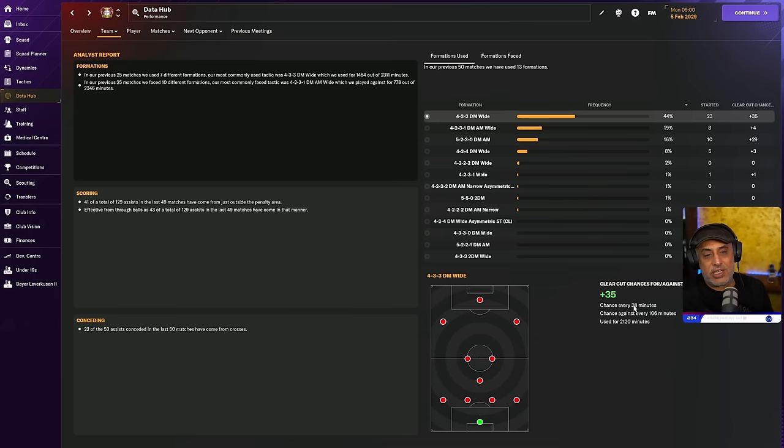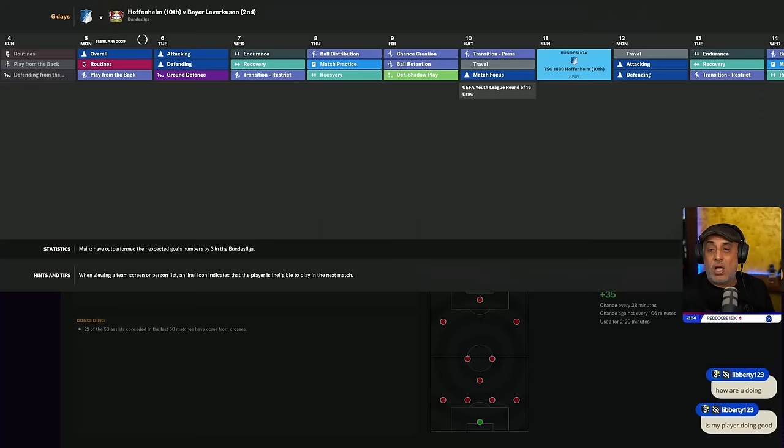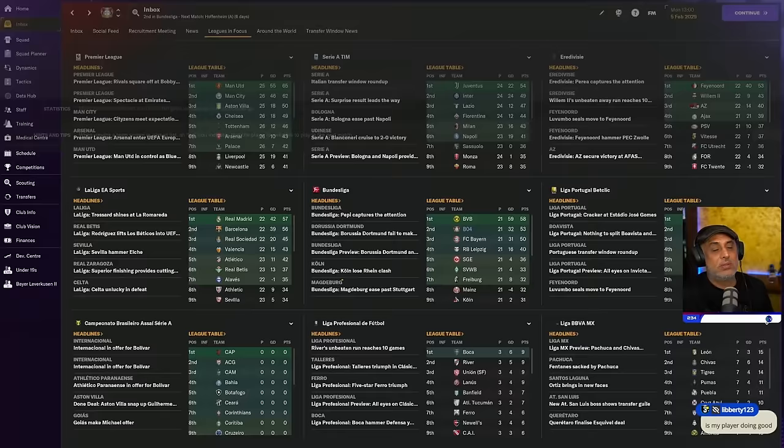I'm using a 4-3-3 — chances per 38 games: 106. This is the only place that's useful now. So what I do is sometimes I track this instead. Is your player doing good? I think so.